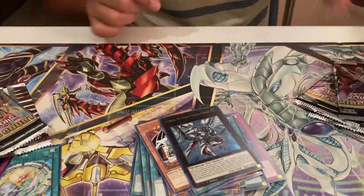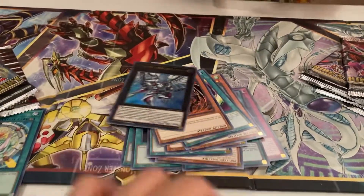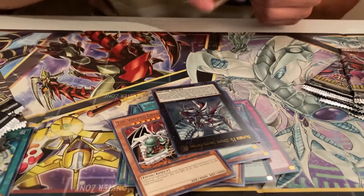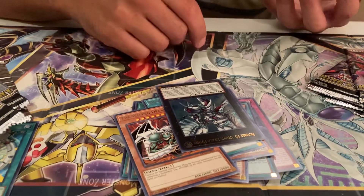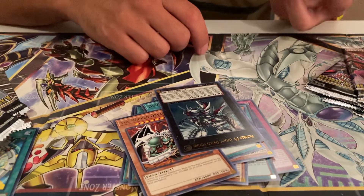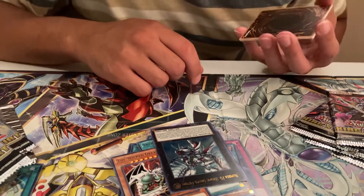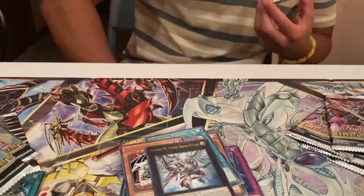I got an Ultra. Is that good? Yeah, this is like one of the best cards in the set. Are you serious? Number F0: Utopic Draco Future. Requires three XYZ monsters — one of the only two good cards in the set. You can also summon this by placing it on top of Number F0: Utopic Future and transferring materials. Can't be destroyed by battle or card effects. Once per turn, when your opponent activates a monster effect — Quick Effect — you can detach a material to negate the activation, and then if that monster's on the field, gain control of it. Oh my god, I can play that card. That's stupid.